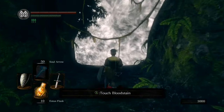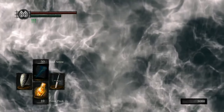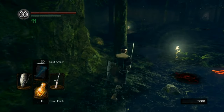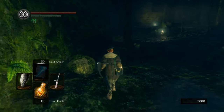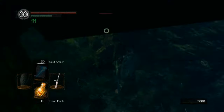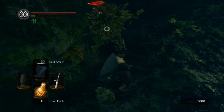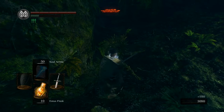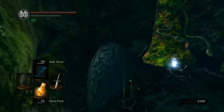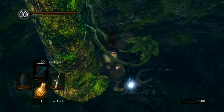It might be a shorter stream today than usual because my voice is very sore — I'm not sure why, but it might have something to do with accidentally stabbing myself in the tonsil the other day, which I heartily recommend. These plants actually have very low poise, which means they'll stagger pretty much any time you hit them — so I should just hack away at them with a sword, which is more appropriate to what you do when gardening anyway.